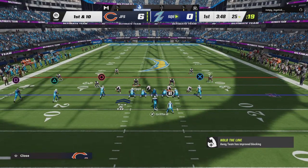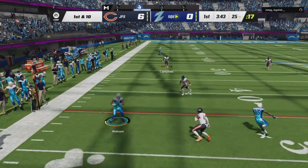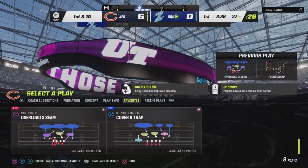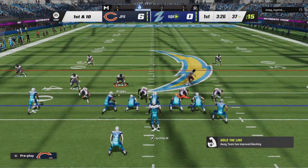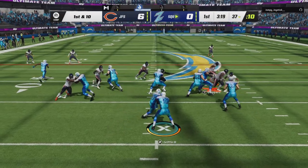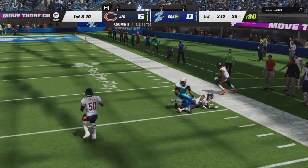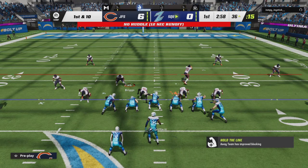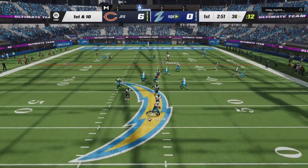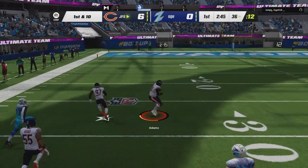All right defense, let's get a stop. Whoa, why did DeSean Jackson just fall down? I didn't touch anything. He should have thrown that — well, he did throw it and then Julius Peppers did an animation and I'm holding down triangle. Wow, this game — another fumble! I knew this game was going to go like this.